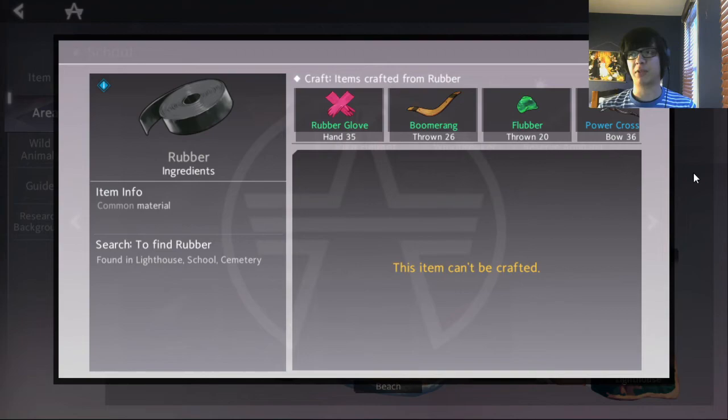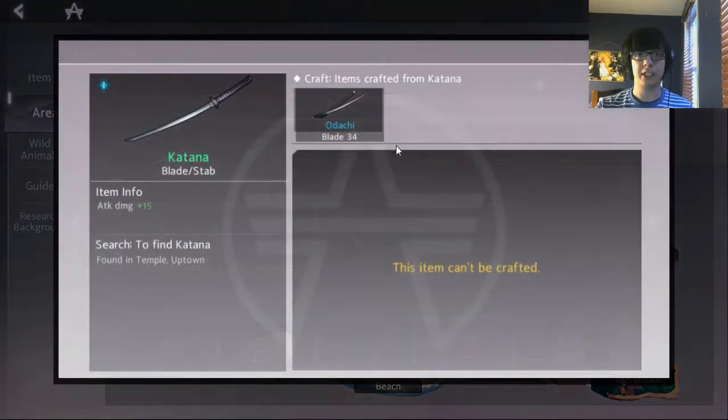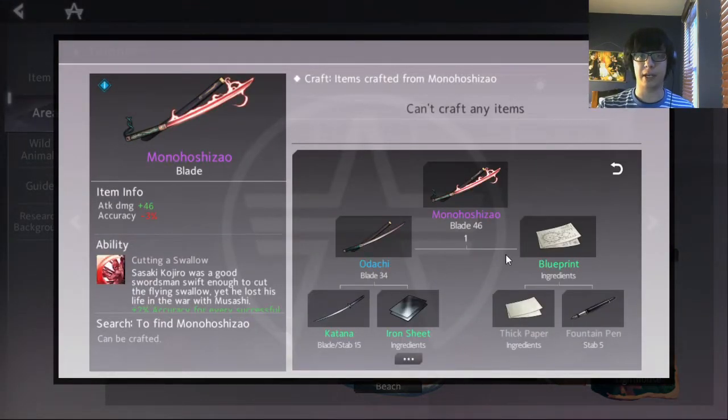The double rubber setup is not a setup you can force. There are a couple of dangers. The first danger is if you have blade in the lobby. The most popular blade setup is Monohoshizao, which typically goes temple first and then hospital second. Part of the reason is they need the fountain pen for the blueprint, and they also need a hammer for their iron sheets — they can also grab slippers. There is so much they get out of going hospital second that you can almost expect a blade player to be there at their second area every single time.